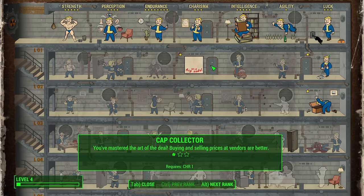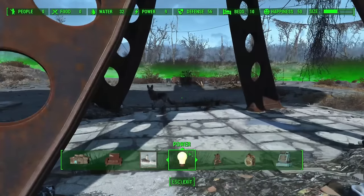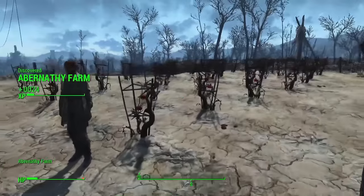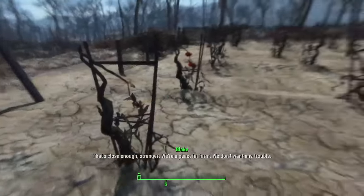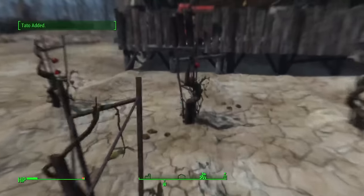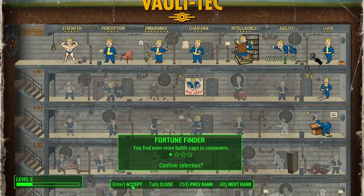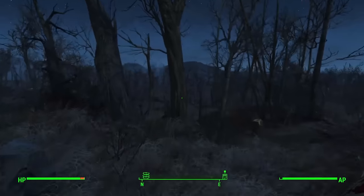On leveling up I go for Cap Collector since good prices on things will be very beneficial. Back at Red Rocket we build a double-turbine single-generator design to save space and get +20 water. We get tomatoes from Abernathy Farm, which gives us a waypoint to the USAF Satellite Array — of huge interest because there's quite the loophole waiting for us there. Building a lot gets us to level 5 and Fortune Finder rank 2.